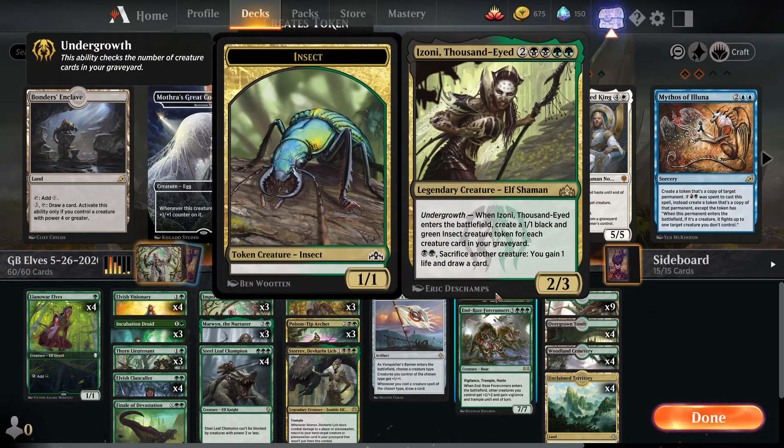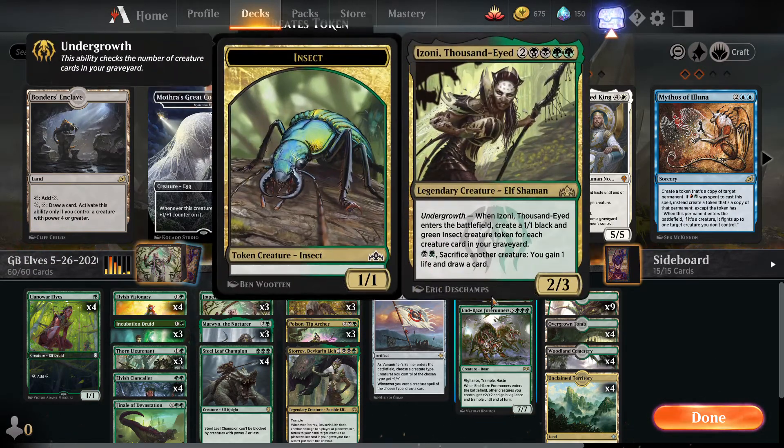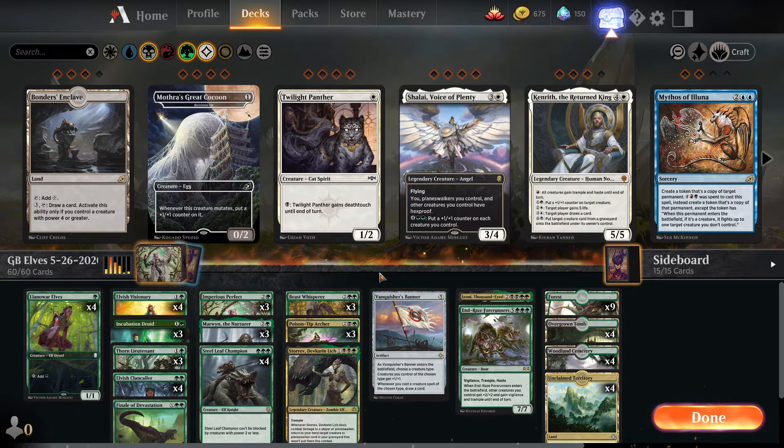One copy of Izoni, Thousand-Eyed — six mana, two-three legendary Elf Shaman with Undergrowth. Undergrowth checks the number of creature cards in your graveyard. When this enters the battlefield, you create a 1/1 black-green Insect creature token for each creature card in your graveyard. Our deck is almost all creatures, so in the late game this will make a bunch of tokens. We can also pay two mana and sacrifice another creature to gain one life and draw a card — yet more card draw.